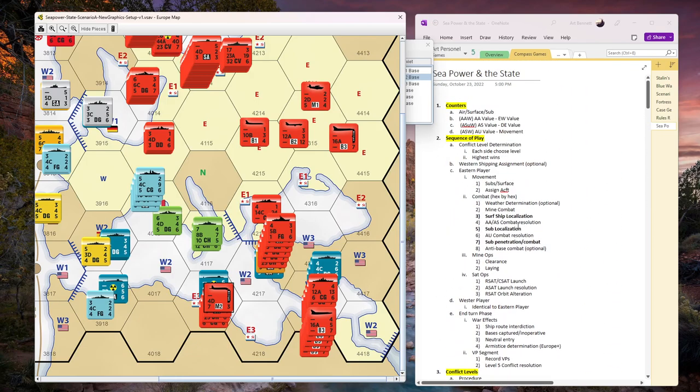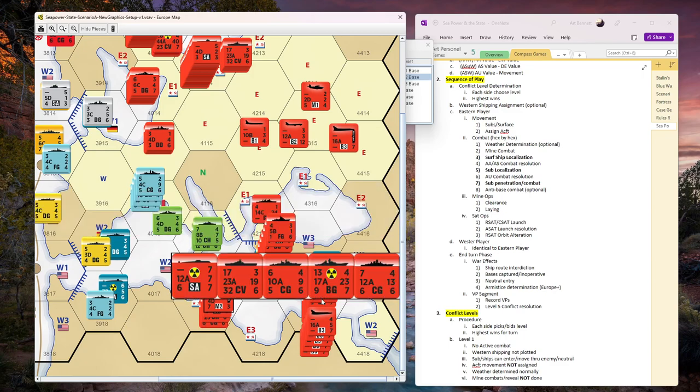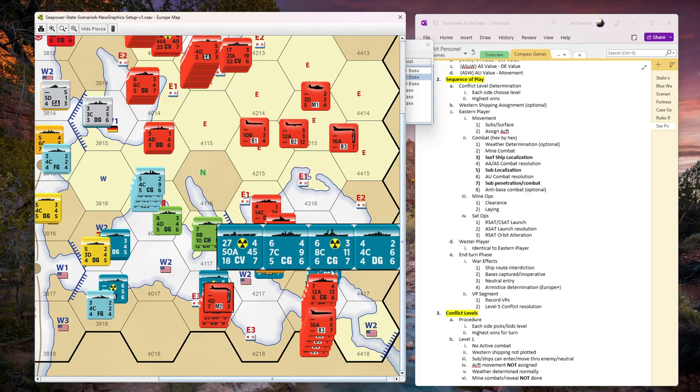Going to the sequence of play, we come to combat. We're not doing weather. Mine combat - no mines are laid, though there is a mine laying phase later. We'll assume nobody's laid any mines. Then we're at surface ship localization. The only place this really applies is right here - we've got the big battle. The carrier is automatically localized, but can I localize the other ships in the screen? That's the first thing we have to determine.